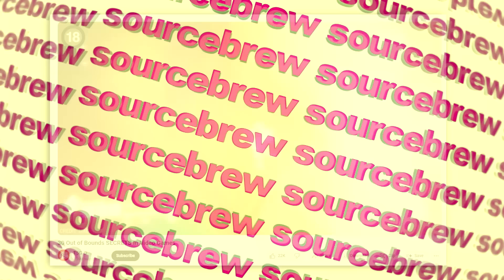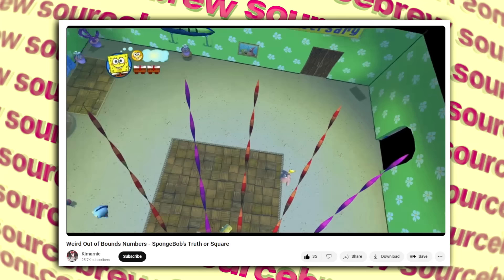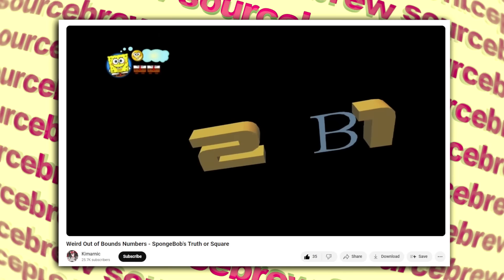Out of Bounds Code — Spongebob: Truth or Square. In the 2009 Spongebob game Truth or Square, there is a seemingly cryptic set of numbers seen outside of Spongebob's house, only accessible using a free camera tool in an emulator, revealing a code of numbers and letters that puzzled players. However, the explanation is pretty simple — it's a hidden code used for level select in the game, a pretty cool way of hiding it, though sadly it doesn't tie into some creepy Spongebob ARG.